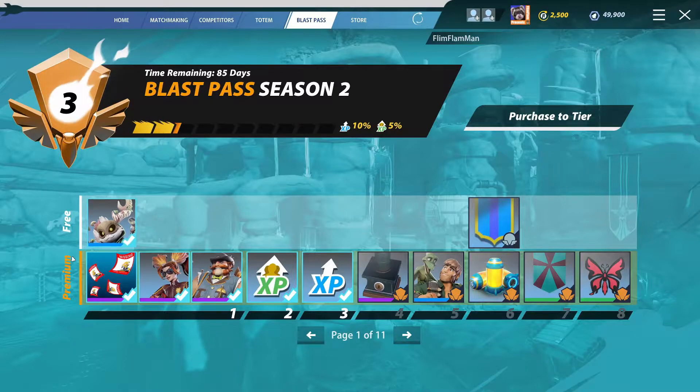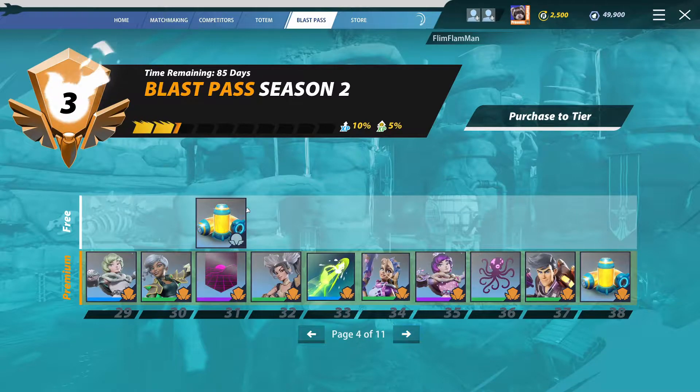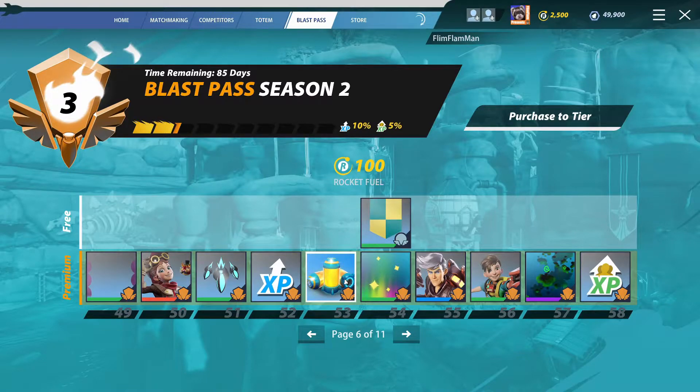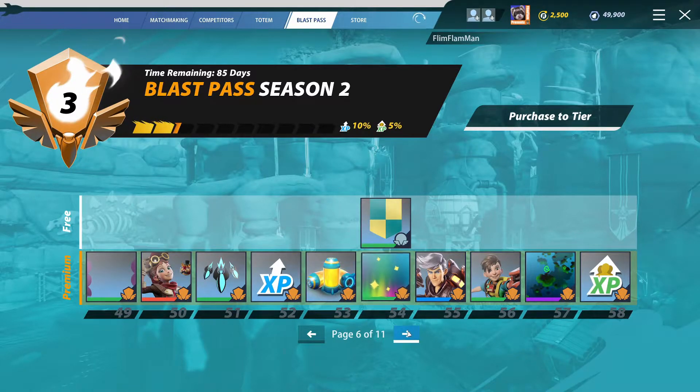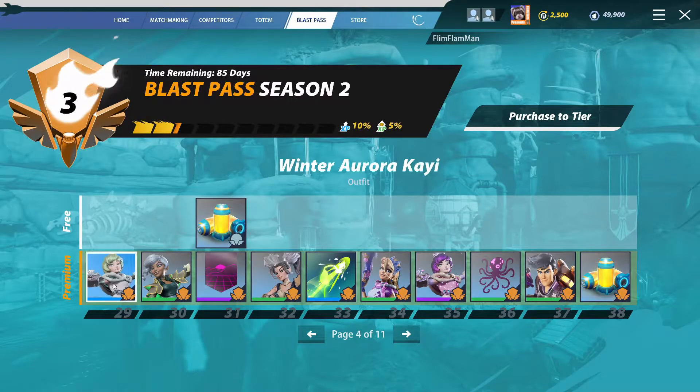Oh, I forgot to mention the battle pass — new battle pass. I'm not very far in it, but you get these Rocket Arena coins pretty easily for free if you complete the previous battle pass. Because look, you get 100 there, so you can eventually afford it, because if you buy the normal — like when you pay for it you get 100 each time — and you play the free version, you can easily buy the next battle pass, pay for premium.